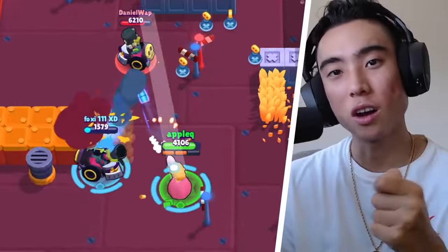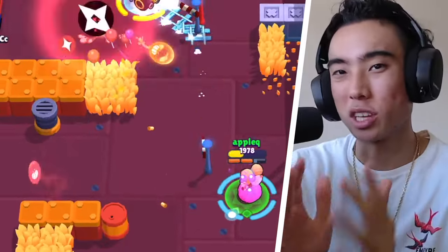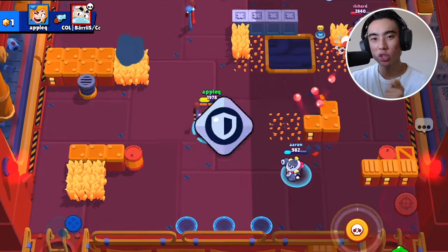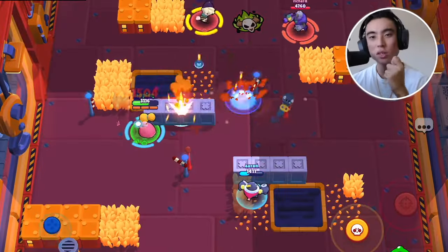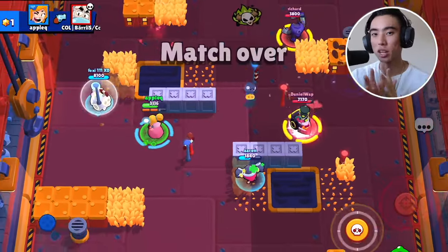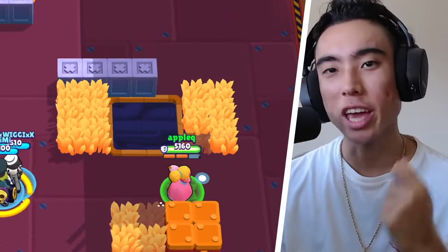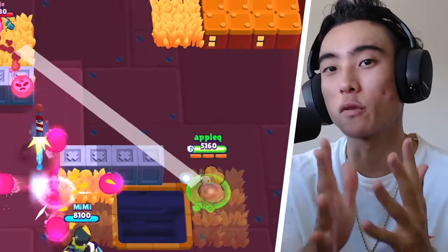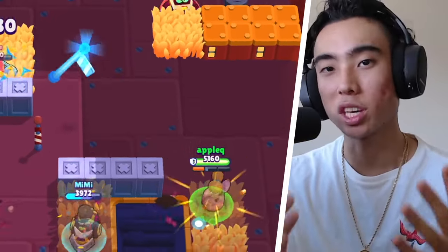If your teammates do pick counter picks to those counters, you can still use homemade recipe and just hope your teammates deal with those enemies. A bonus tip: running the shield gear can give you additional health and help you stay alive against aggressive brawlers. Now, homemade recipe is the gadget you should be using 99% of the time when playing Piper. Even though it got a nerf and the homing isn't as strong as it used to be, it's still a very good gadget. As long as you're shooting in the general vicinity of where enemies are standing, the homing mechanic will still help you hit the enemy.